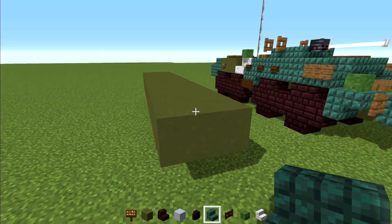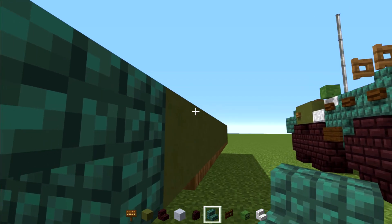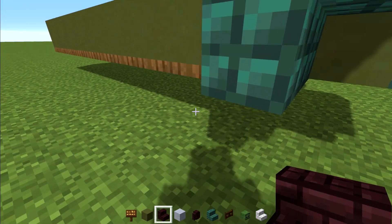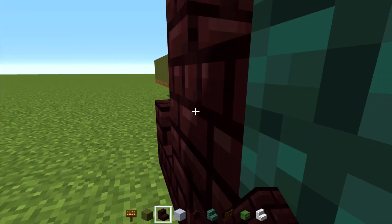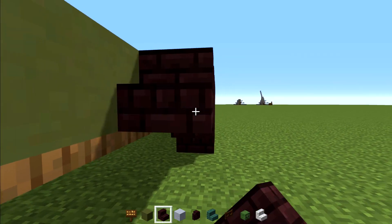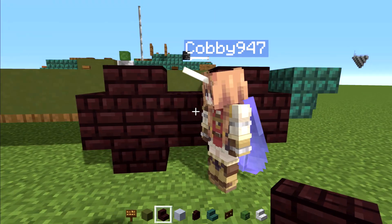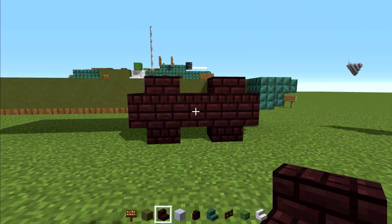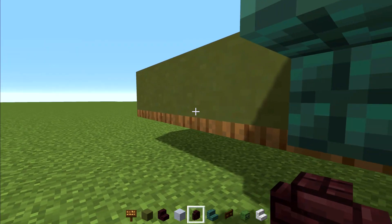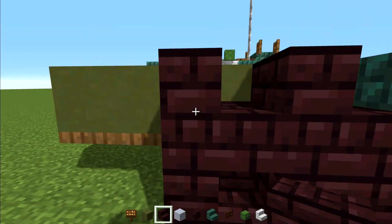Then we're going to take out Dark Prismarine Stairs and add two upside down in the front, and then upside down facing outwards on the sides. Behind it there's going to be a two by two of Nether Brick Stairs, like this, and we're going to make another two by two right behind it with no gap in between. Then we're going to add Dark Prismarine Stairs upside down here, and then another pair of wheels — make sure you are using the Nether Brick Stairs.